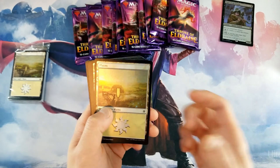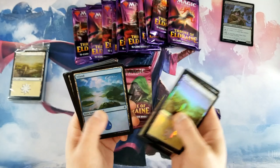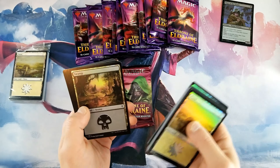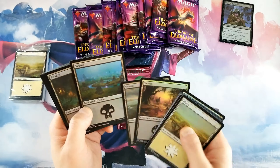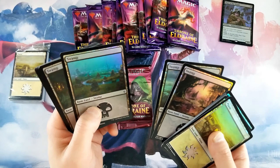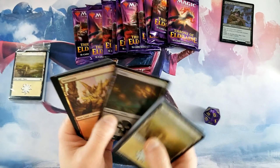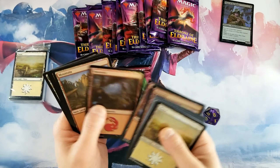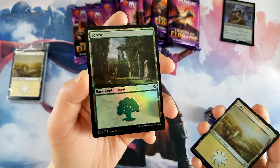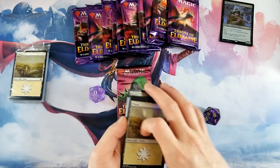Pipe for the Swarm as the promo, and then one of each of these foil lands. I love this island — it's super sweet. This one looks kind of Kaladesh-y, like one of those sets had lands with crop circles. The mountains are all right, and this mountain in particular is pretty sweet with those stone monuments in the background.